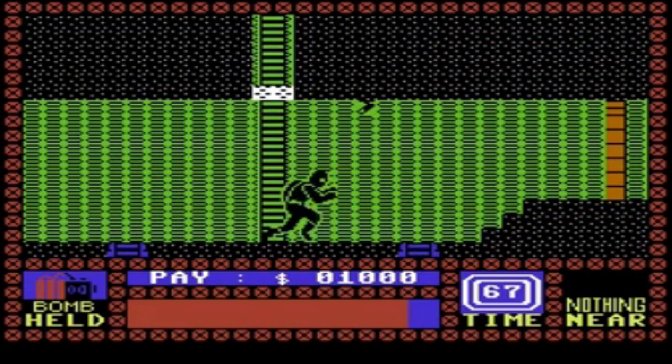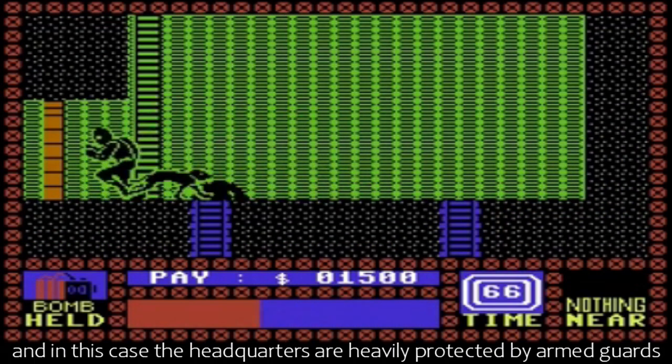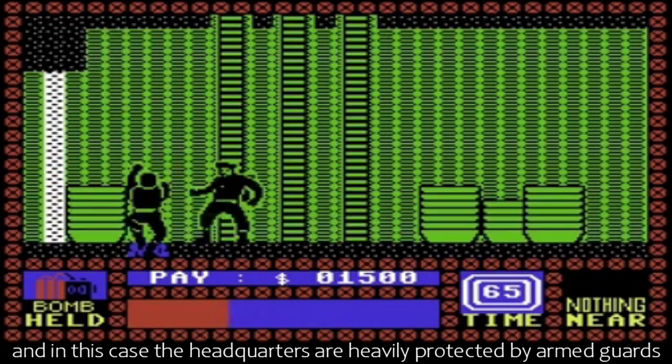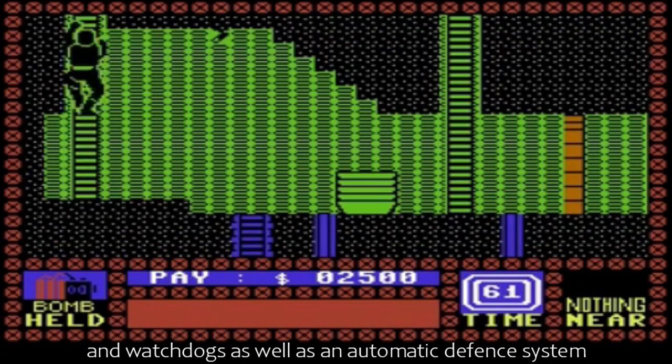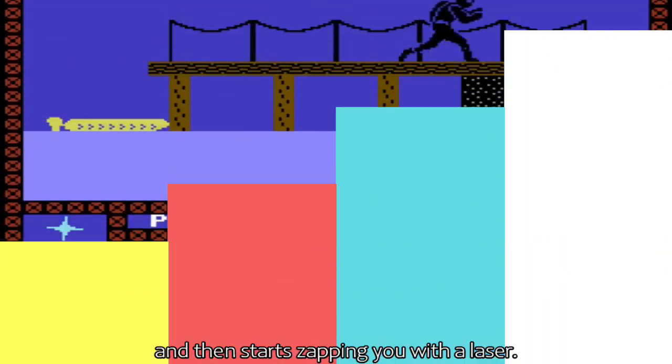Well, sort of. Of course, there is always a catch, and in this case the headquarters are heavily protected by armed guards and watchdogs, as well as an automatic defence system which monitors your position in a room and then starts zapping you with a laser.